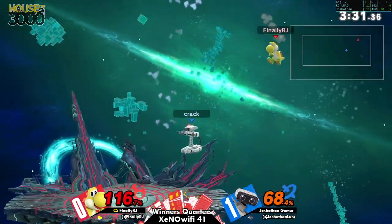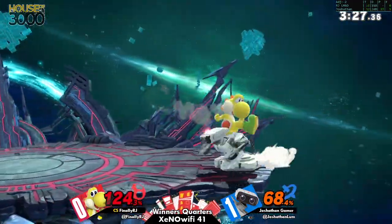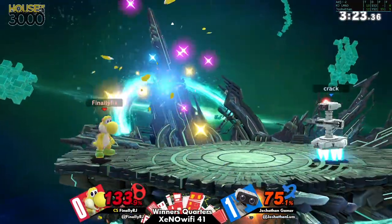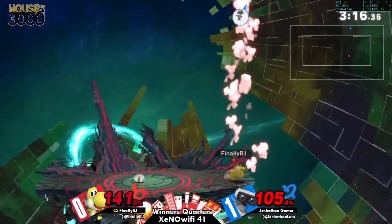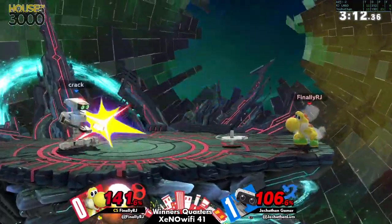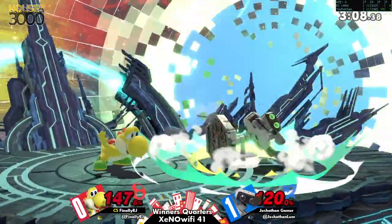That's a grab — that might be it. Some poor DI there. Remember: whatever side of Rob you're on, the knockback is the opposite. So if you're on the right side, it hits left; on the left side, it hits right. And if Rob is moving while it's happening, it can make it even more ambiguous. Almost killing off the top with the down-B, where Yoshi says 'brain hunt.' What a weird character.